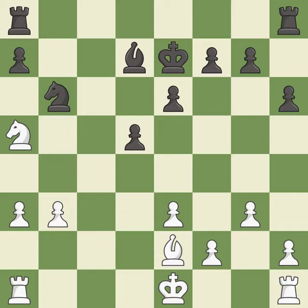The Rooks can see each other now, allowing them to provide mutual defense — it is excellent. This connects the Rooks, which helps them coordinate together in the future — it is good.